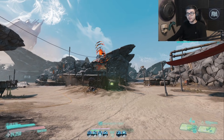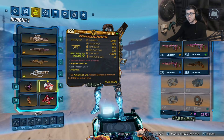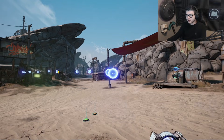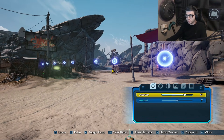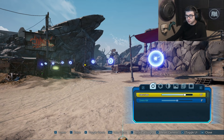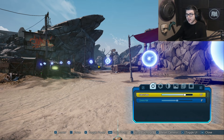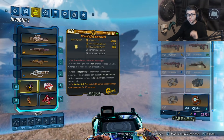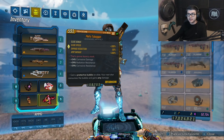Obviously nothing's going to live through that, especially with the 200% cryo damage and all your other damage bonuses. On things like the Plasma Coil, if you thought it couldn't get any stronger — it's going to shoot out two plasma coils with each burst. It's not just one extra per burst; every single burst you shoot out has two, as you can see right here: one, two, one, two. Every single shot is getting an additional shot — this shield is absolutely busted.